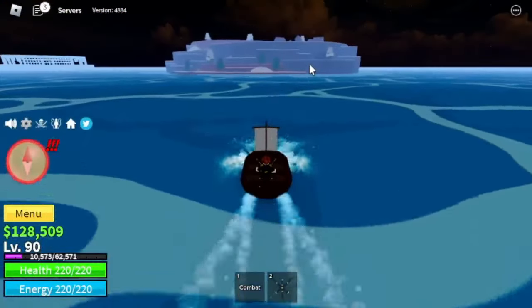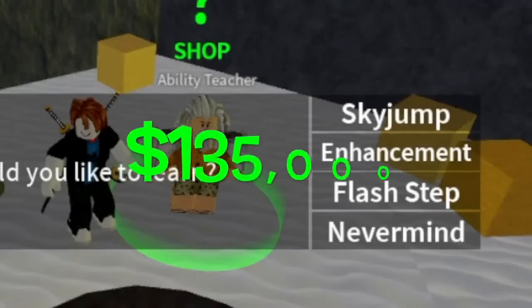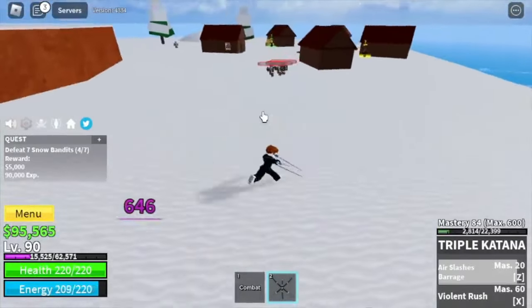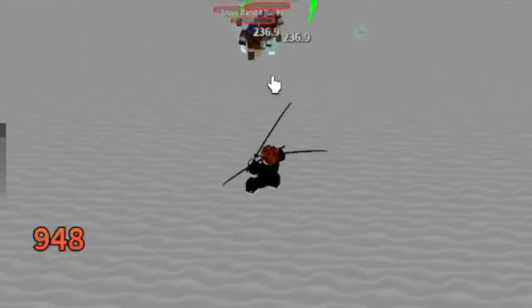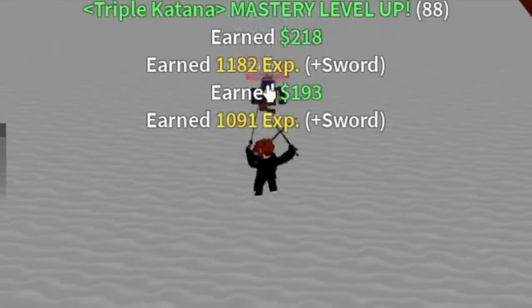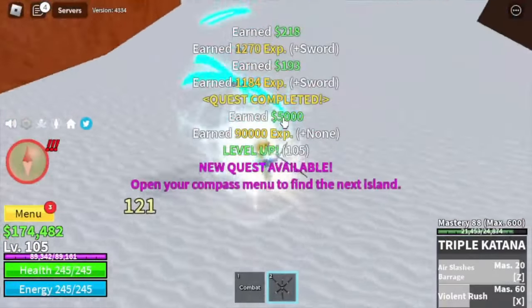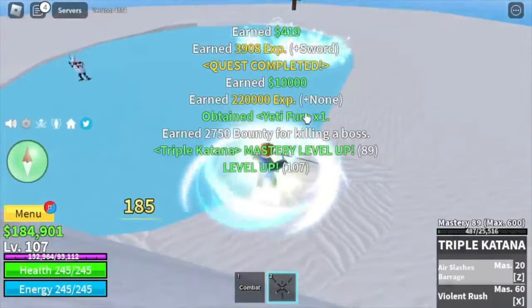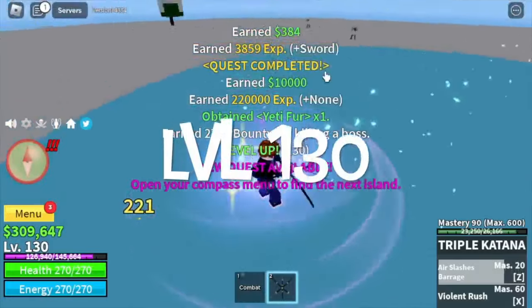Next up, Frozen Village. Don't forget to visit the cave. You need 135,000 bellies to buy everything here. After that, head to the Snow Bandits. While grinding here, I'm kinda lagging. Target level here is 105. After that, we can now start defeating the Yeti — the mini boss on this island. Server hop here until you reach level 130.